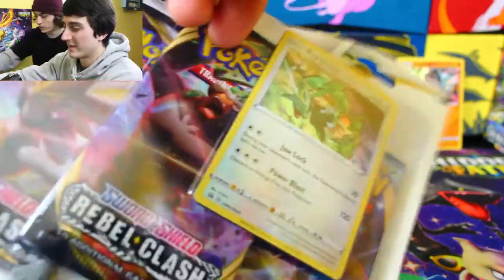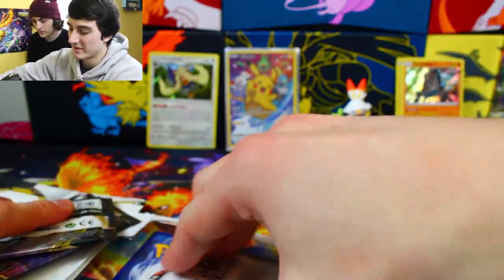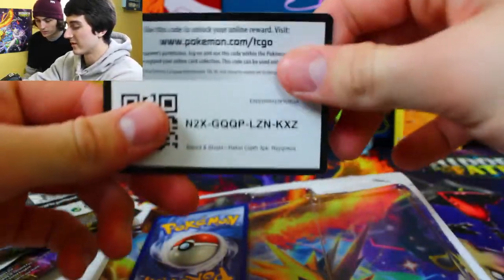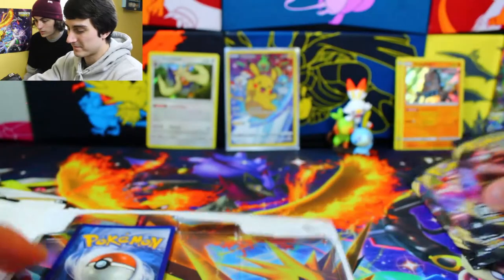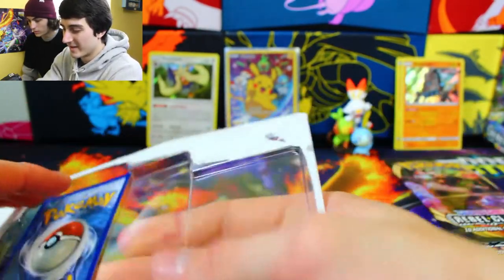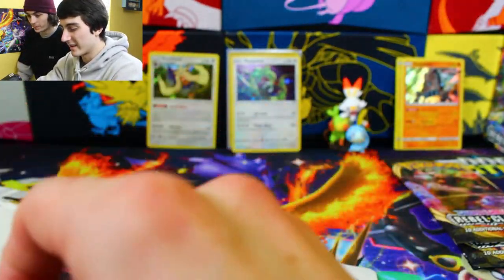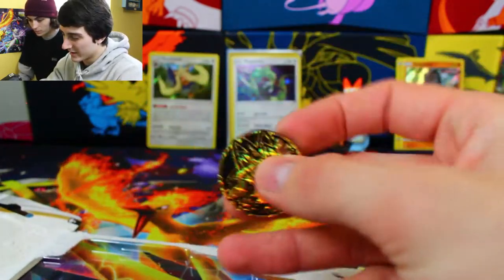Our last three-pack blister was pretty good — maybe this can redeem us. Here's the code card for you guys. Three packs right there. Our last box, the Poltergeist V-Box, was a lot better than that. There's another holo — the Rayquaza promo. That's a really nice promo. And then another Lycanroc coin.